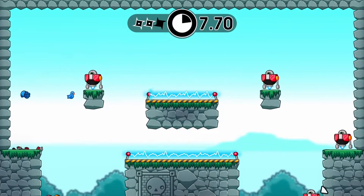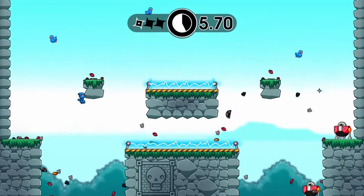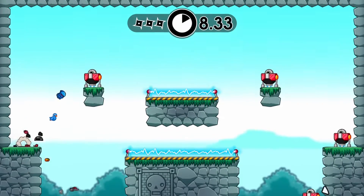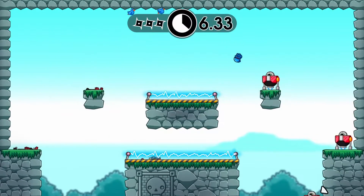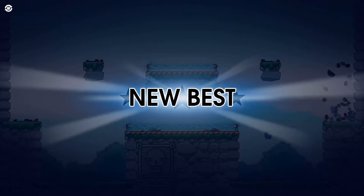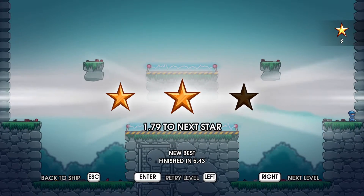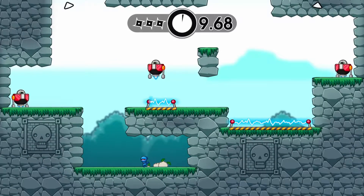So it starts when I move. Looks like I've got a one. I have to jump — sword this dude, sword this dude, jump across, sword him, and build there. I got two stars that time! This is a game — I don't want to call it a puzzle game, but it's almost like a puzzle game.